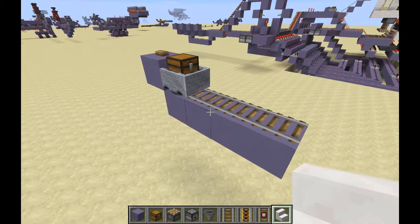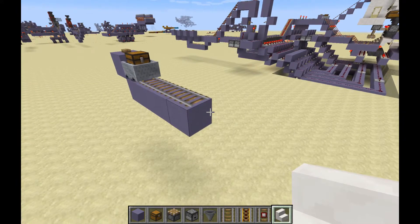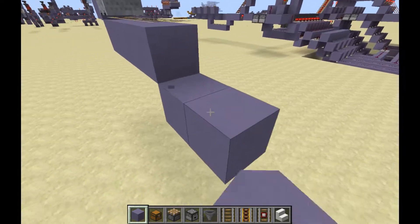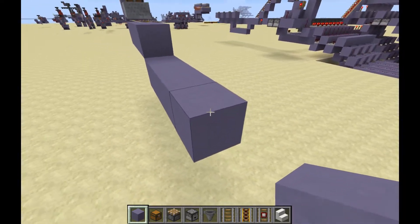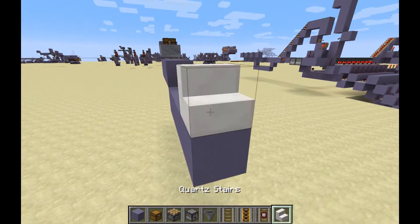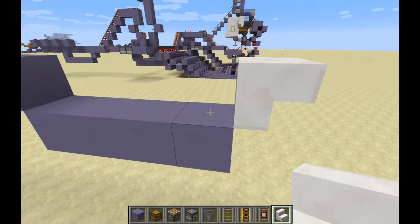Here we have the line that would be going into your bay area. What we're going to do is drop this down one level — we'll do four blocks — and now we're going to go back up one, but we're actually going to use an upside-down stair for this. Then we can delete that one and I'll show you why that's important in a moment.